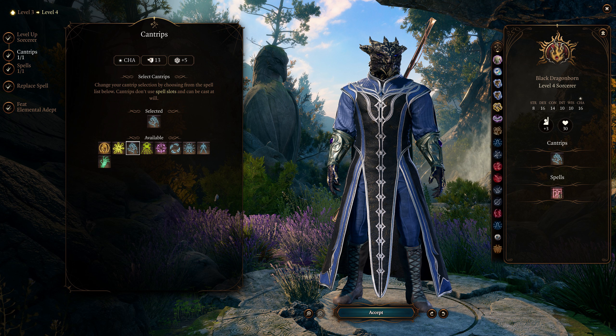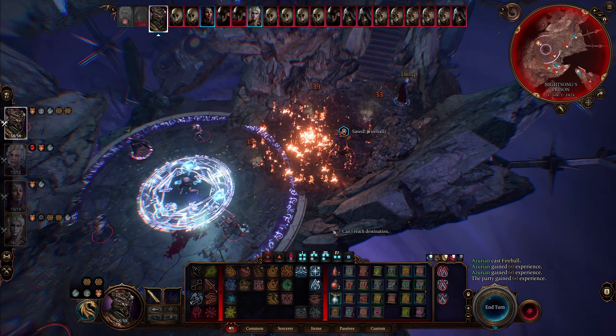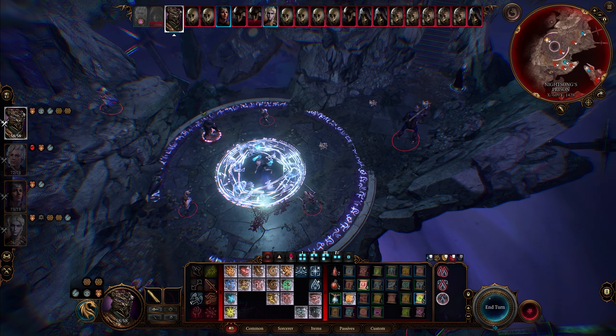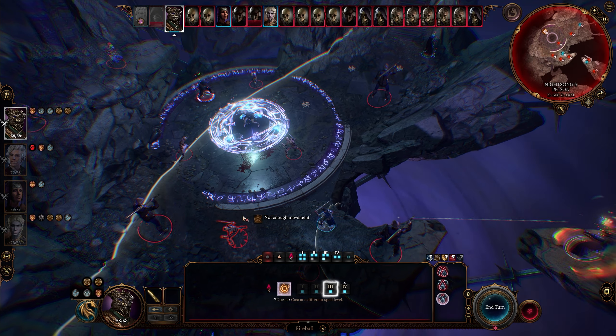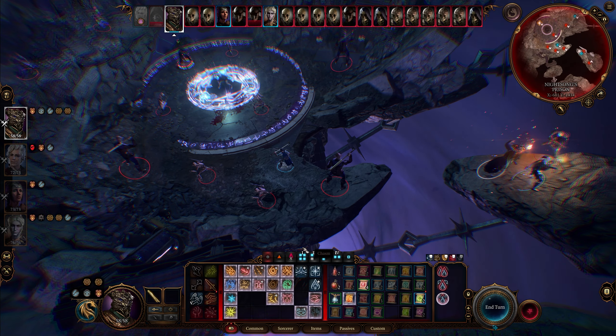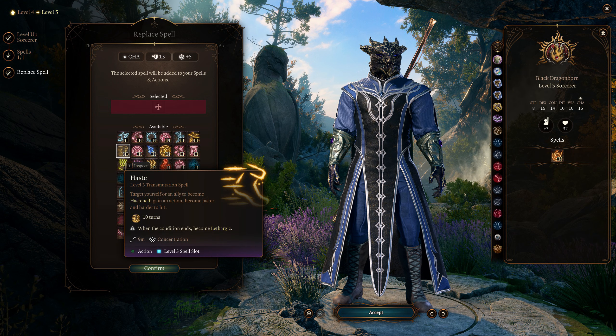At level 5, you gain a 3rd level spell slot, and of course this is immediately going to Fireball. If you're doing a lightning build, take Lightning Bolt instead, but honestly Fireball is kind of the iconic 'my sorcerer is overpowered now' spell. From here on out, you can open any fight with a quickened Fireball, and then also cast Scorching Ray, Hold Person, or just another Fireball once you get another 3rd level spell slot. I would also recommend starting to replace some old spells, since level 3 spells are kind of amazing. I would swap a level 1 spell out for either Haste or Counterspell right away — both are incredibly useful, and whichever one you don't take now I would take next level.